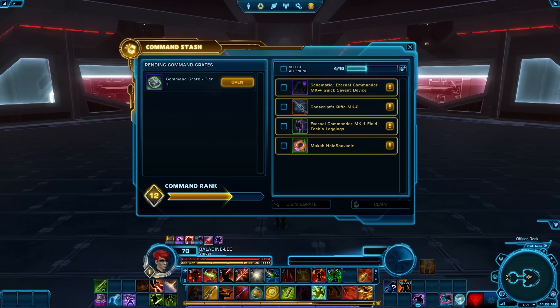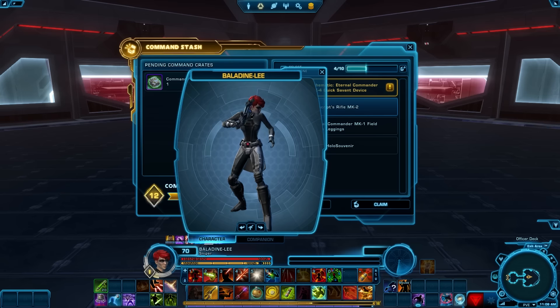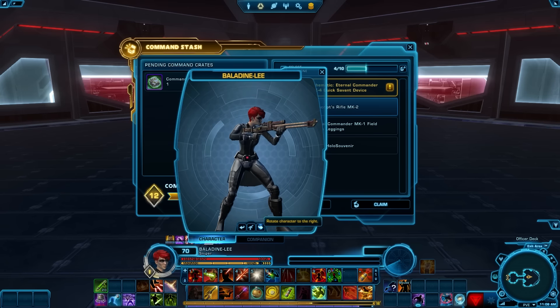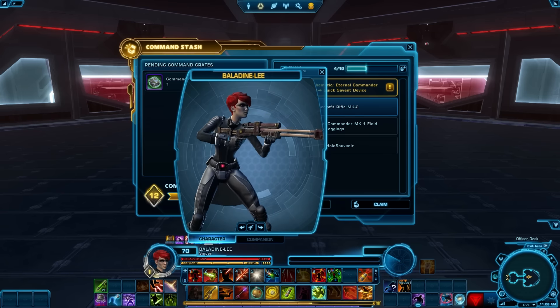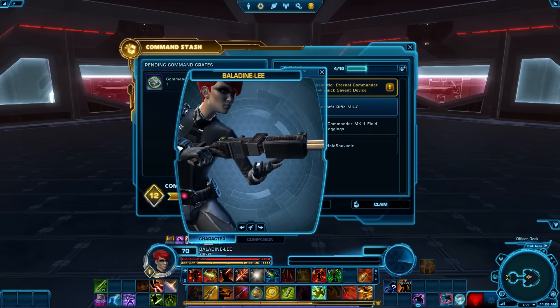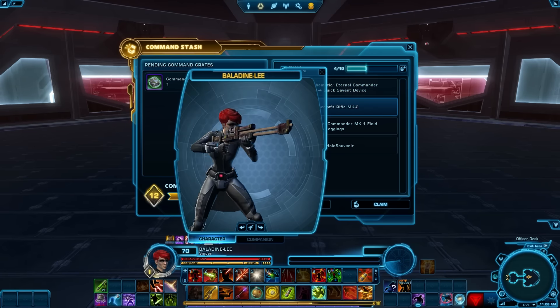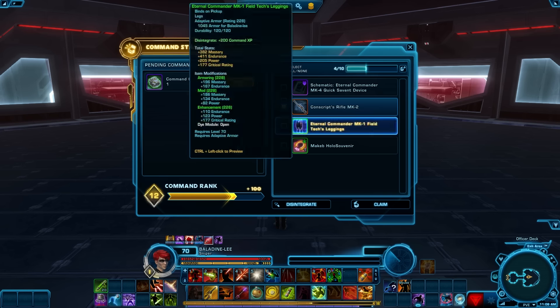Ooh, actually, a Sniper Rifle — the Conscripts Rifle. Not really... it's okay. I wish it was more of a darker color, because it's actually more of a reddish — almost a rust type look to it. I kind of wish it was more of a gray. I'll probably go ahead and keep it.